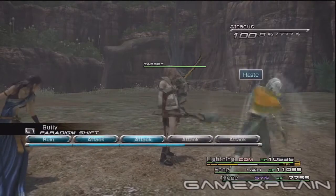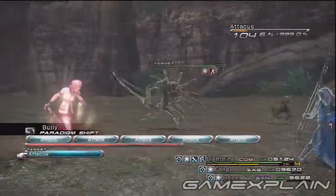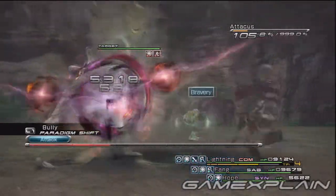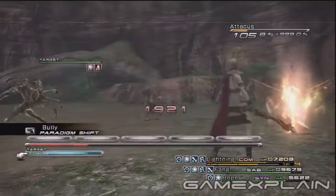When the battle begins, let Fang and Hope cast as many ailments and enhancements as you can get away with. The best ailments are de-protect, de-shell, and slow. You have the time to cast these in the beginning, so make the most of it.